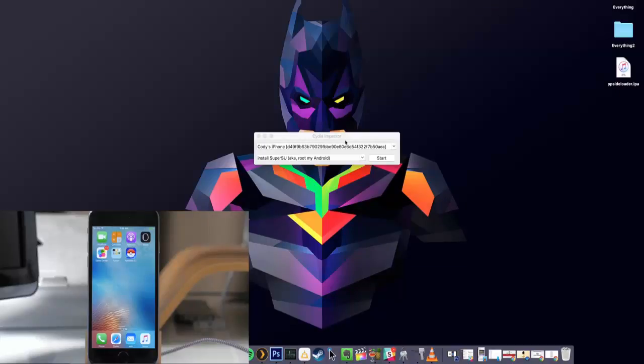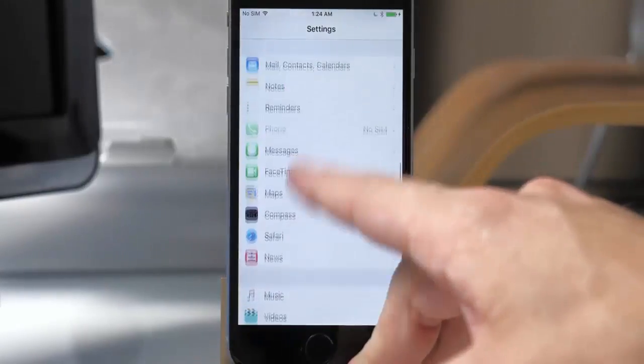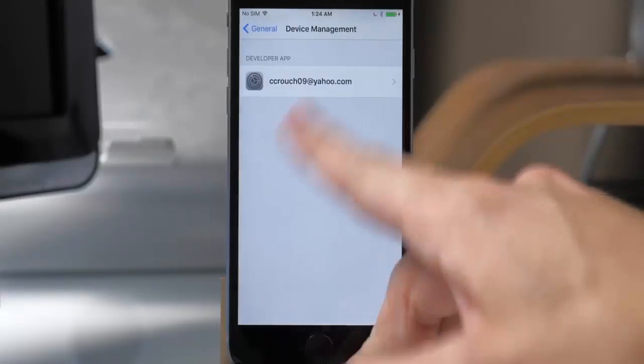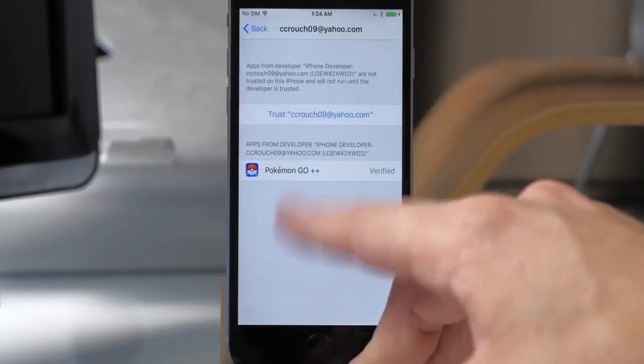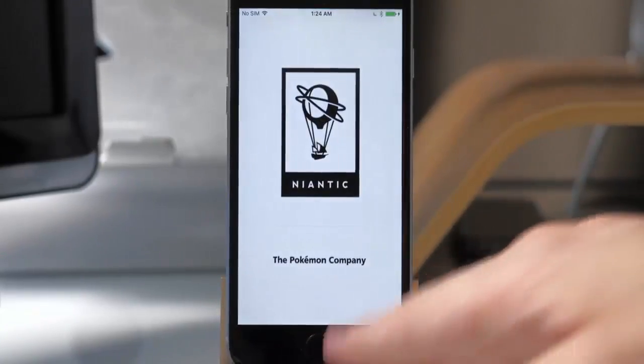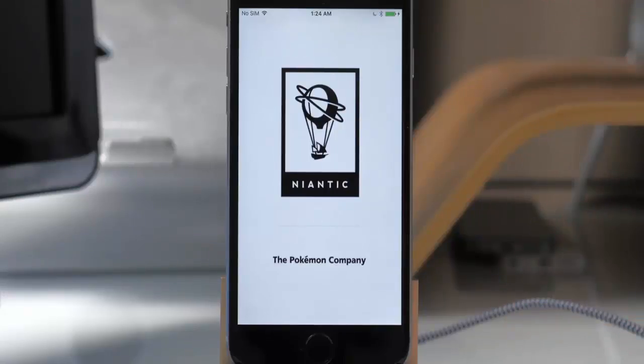It literally took about 45 seconds. When you tap on it you're going to have to trust the developer — the developer is the Apple ID you inputted. Go into General, scroll all the way down, tap Device Management, tap on your Apple ID, and trust it. That's literally it. Now open it up and this will be the newest version of Pokemon Go. I know a lot of you were upset when the new update broke your hack, but hopefully you didn't have to suffer too long.